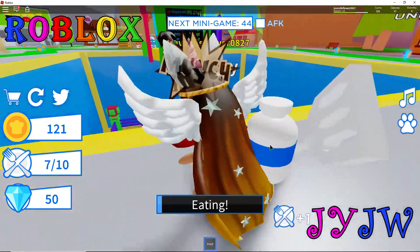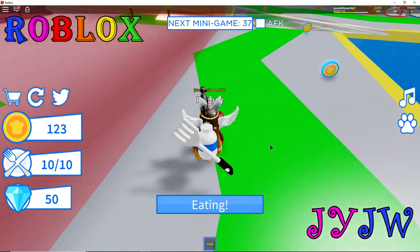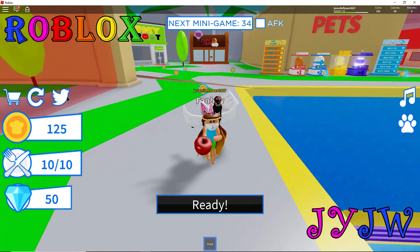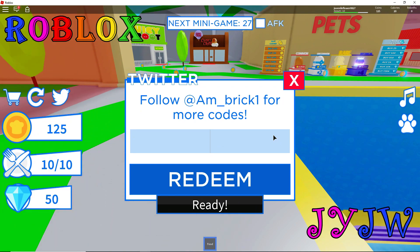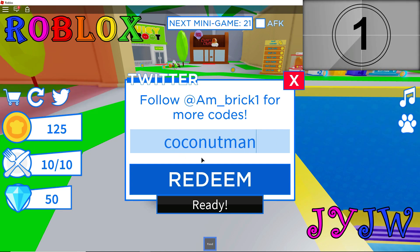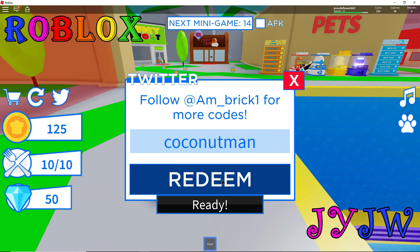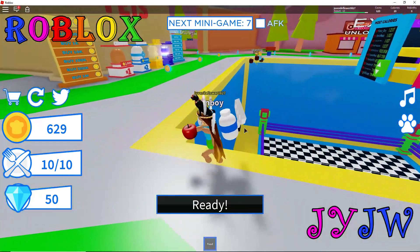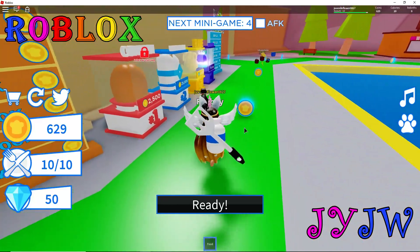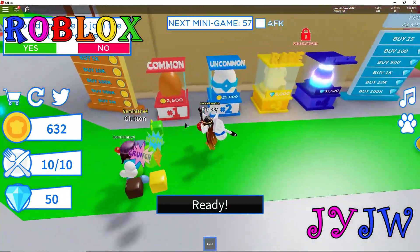I just joined a minigame, I have no idea what it is. The countdown is showing on top. Basically if you have just started the game like I have, you will really find these codes useful. By the time we're done this video you're going to know all the codes and be a pretty good player. You can actually buy pets in this game, which is so cool!